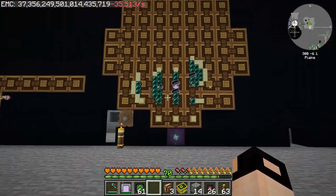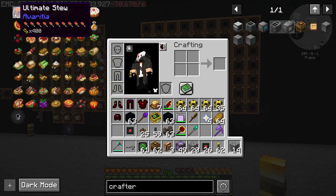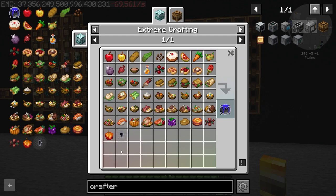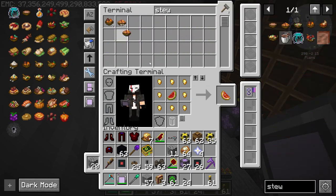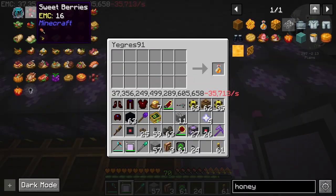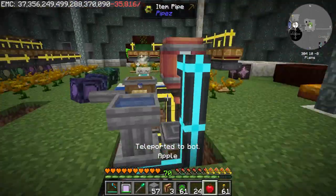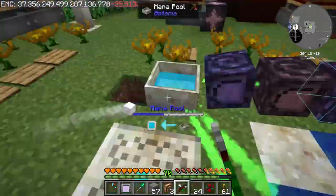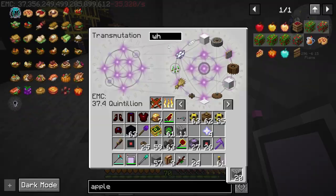Next thing is ultimate stew. I am going to automate the EMC-able items off-camera and I will be back. Most of the items we did have, so I just placed them into personal EMC links connected to the mechanical crafter. Some required some Botania — like the sweet berries I believe — and then some required some basic crafting.